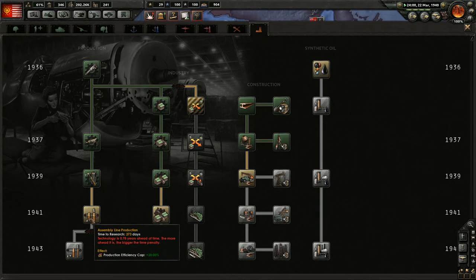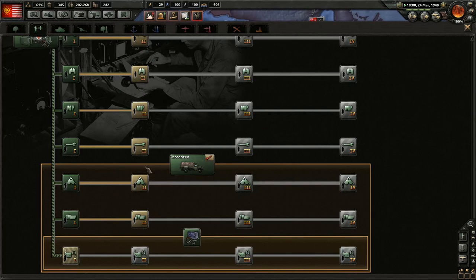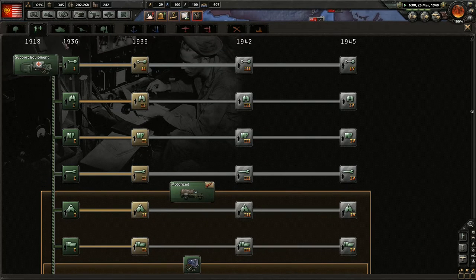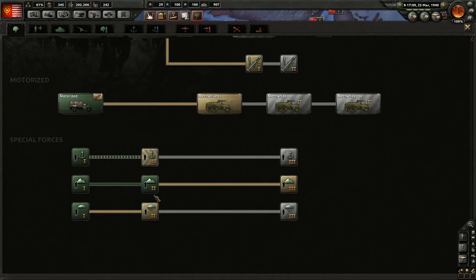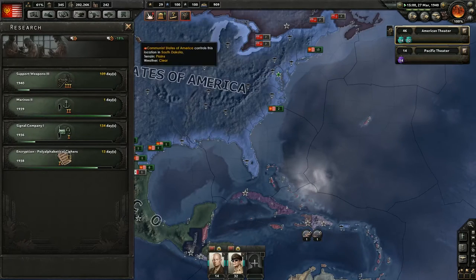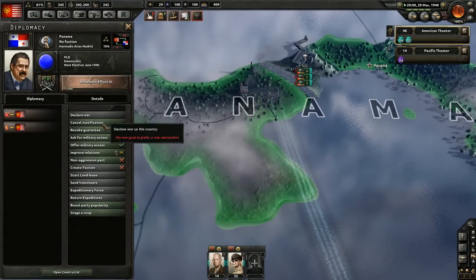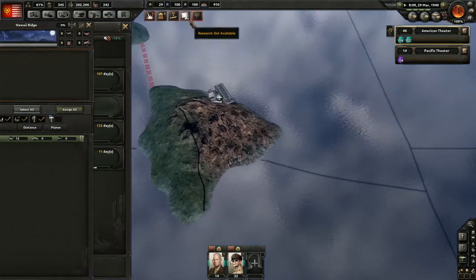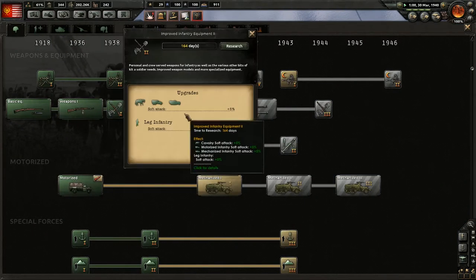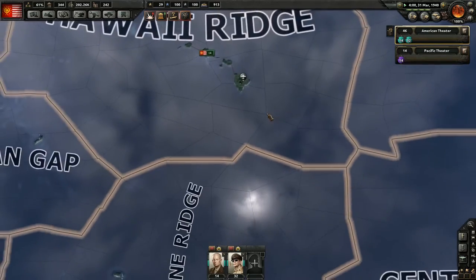I want to move down here and do something - factory repair speed. Let's actually move across. My mountaineers are already done and we've got the paratroopers already done. Let's do support weapons. So we are at war with them, right? I thought that helped us, I guess it didn't. Oh well - improved infantry. Really focusing on the war now.